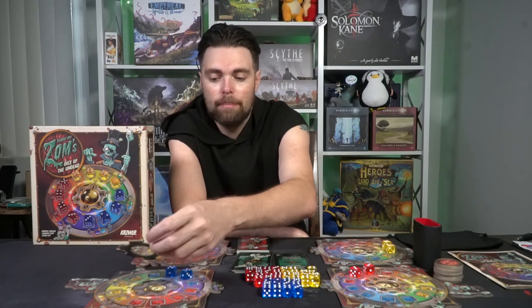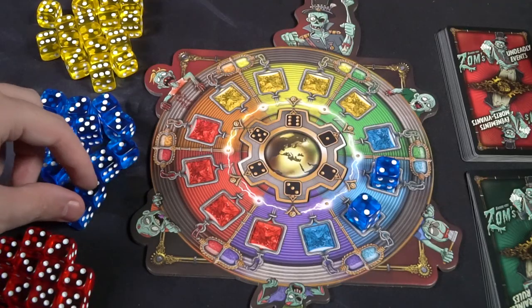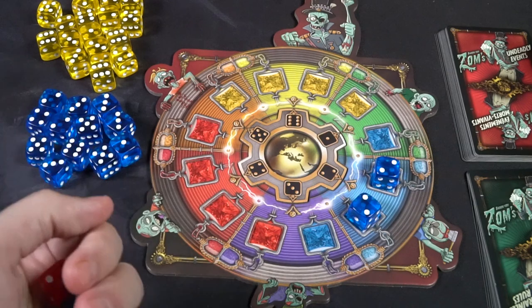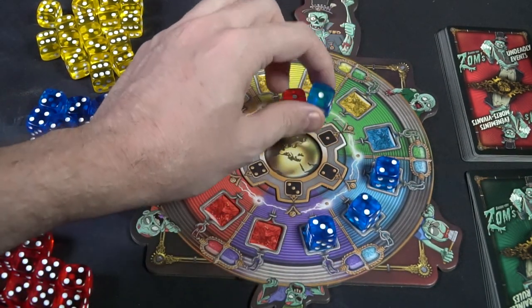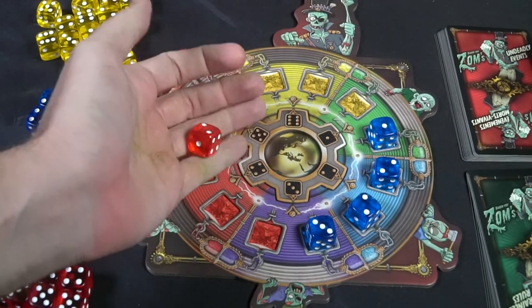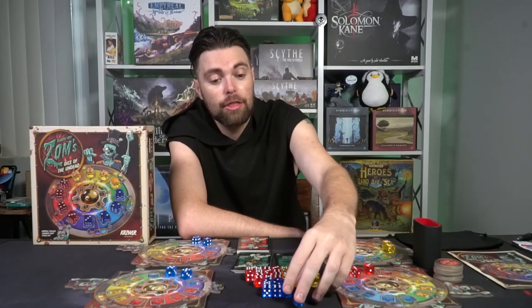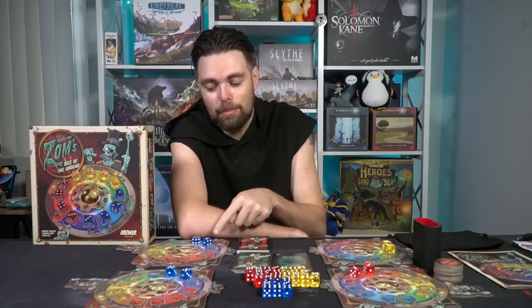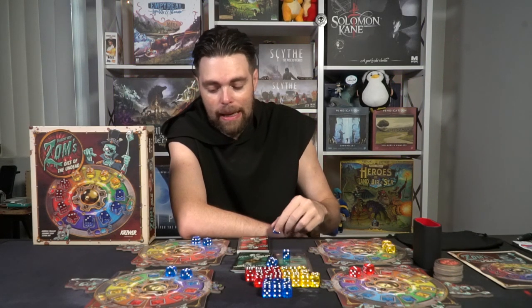Now it's back to my turn. Everybody has rolled doubles, so I again choose three dice. I have to place adjacent to my previously placed dice — two blues that are twos — meaning I need either a blue three or a blue one. So I take three blue dice again and roll Yahtzee-style, trying to get those specific numbers. Any matching numbers I roll can be placed in; otherwise I re-roll.